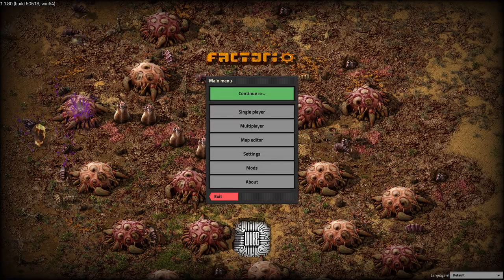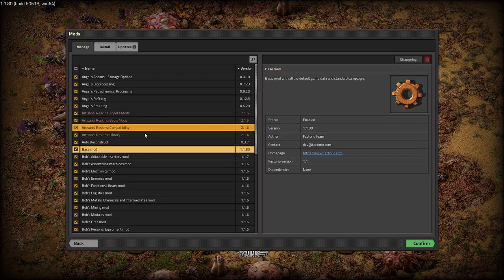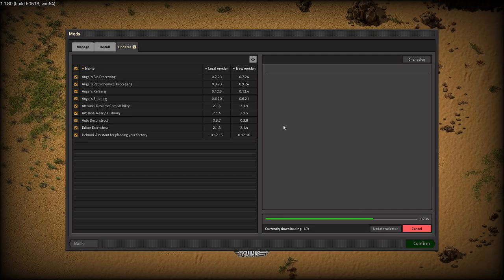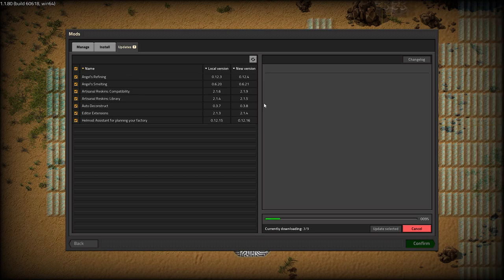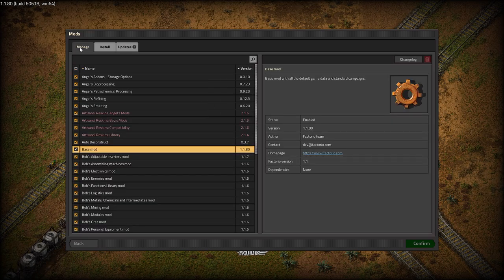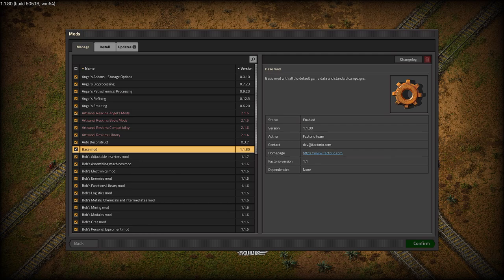We're going to go ahead and make sure we have the right mods selected. Let's go ahead and update everything. This is where the pause thing comes in — I'll make sure I have all the correct mods checked, and after the update's done, I'll see you in just a moment.